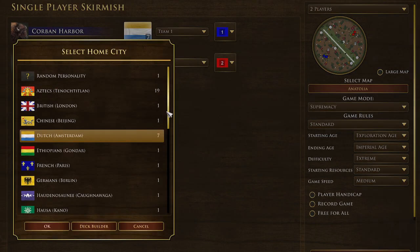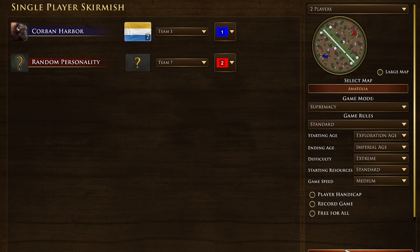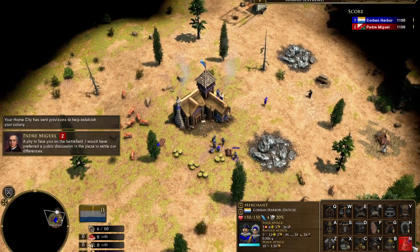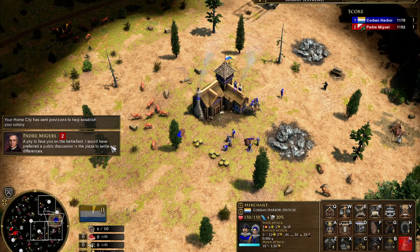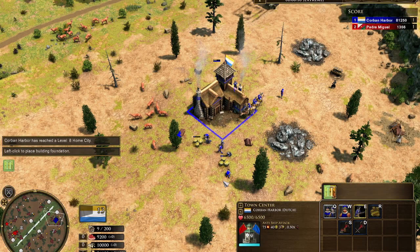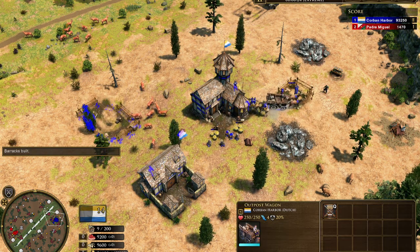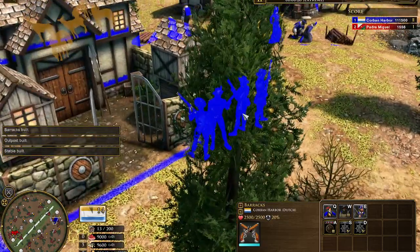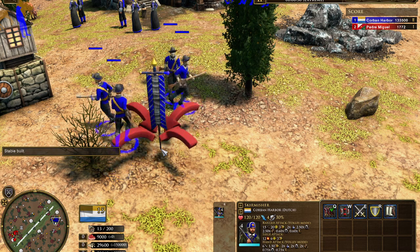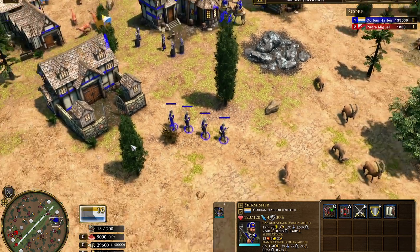Dutch have some pretty cool ones. I know they have a pretty good unique church card which I have in both decks — it's basically a mercenary shipment you can time whenever you want, it's so nice. Oh look at this — oh those look so nice! I hate this mouse setting. They look so nice, and then they turn into normal skirms once you hit age three.